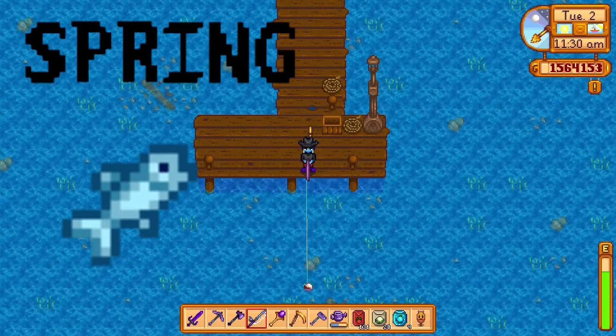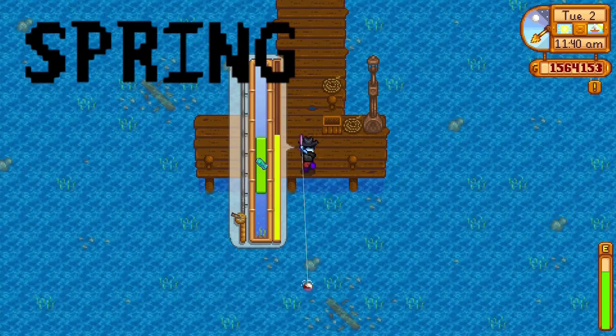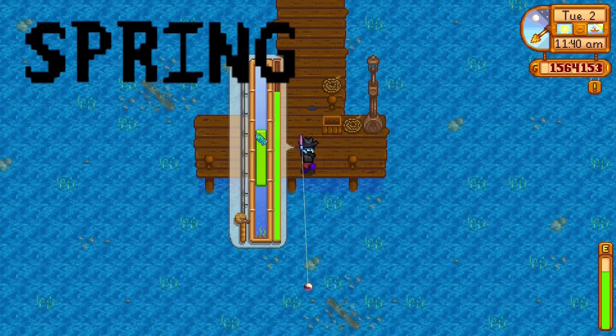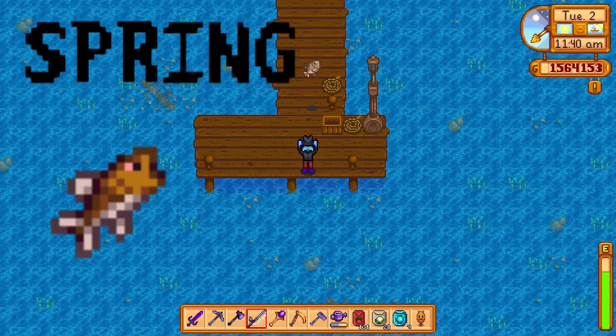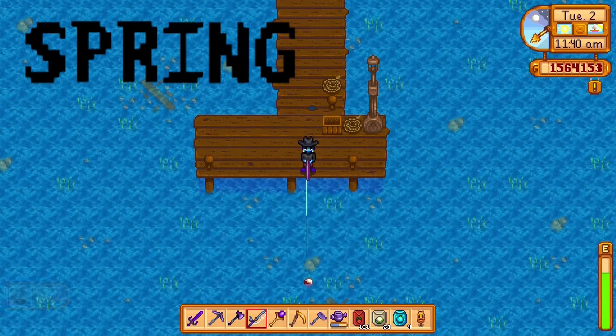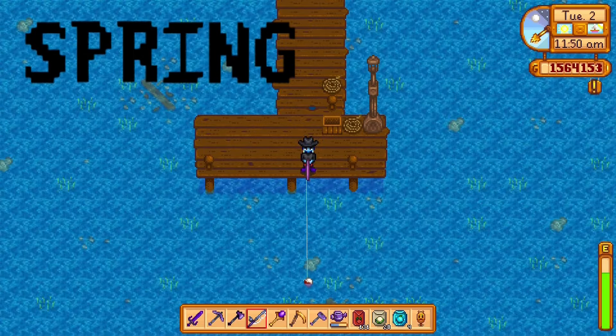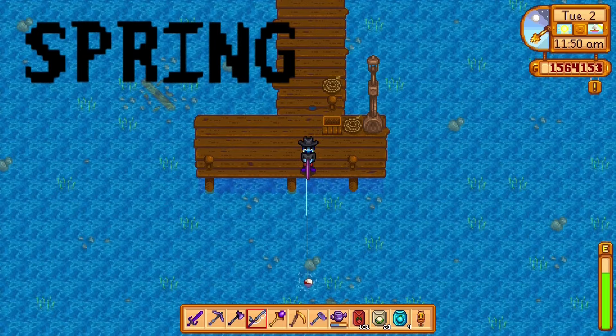The next fish is going to be the sardine — sardine can also be found in spring in the ocean, anytime, any weather. Next we're going to talk about the smallmouth bass, which can be found in the river — basically any river in the town — during spring, anytime, any weather.